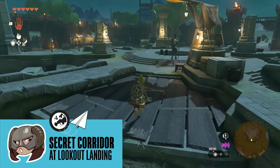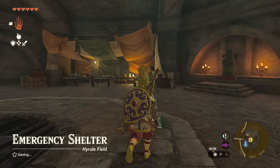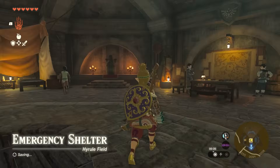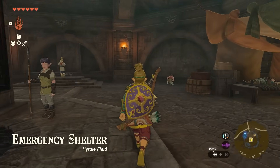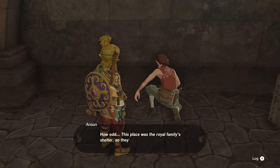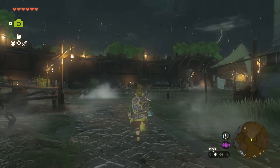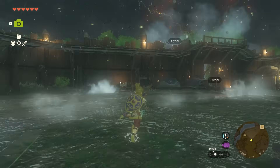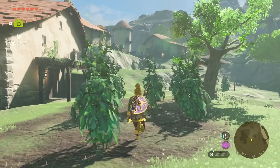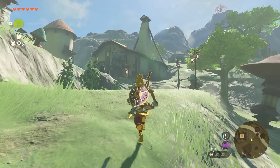This one is truly spoiler free as I haven't figured it out yet, but somehow, somewhere, the Lookout Landing shelter should have a secret corridor. Someone scampering around its outsides mutters that it used to belong to the royal family, which means there must be some kind of hidden passage they could have used to escape to safety. This doesn't get noted in your log, so it's something to keep an eye out for. I'd assume that in the passages below Hyrule Castle or nearby cave passages there might be something that links to the Lookout Landing shelter — or you might have to pull a wall sconce or something. Let me know in the comments if you figure it out.